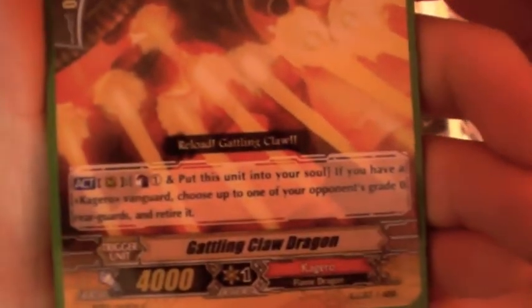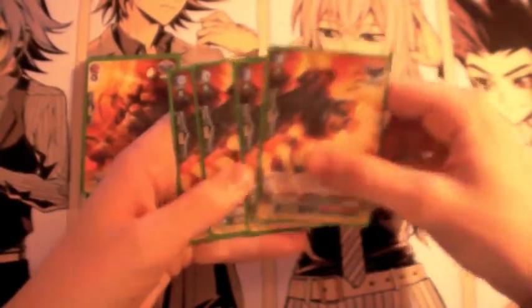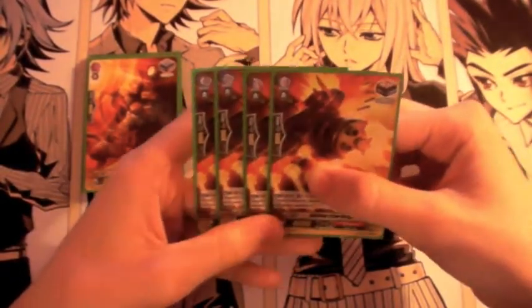Trigger lineup: I run 4 draws, and 4 Gatling Claw — Dragon Dancer Monica, I believe — because of her ability: Counterblast 1, put it into your soul, retire a grade 0 or lower rearguard. Not often will your opponent have a grade 0 on the field, but in the rare case that they do it's good, and you're only losing a 5k shield if you choose to use it.